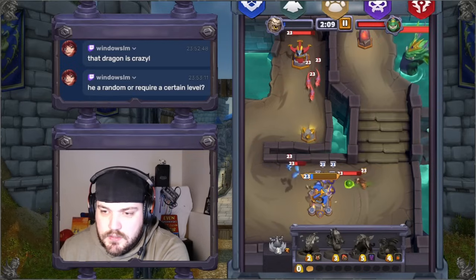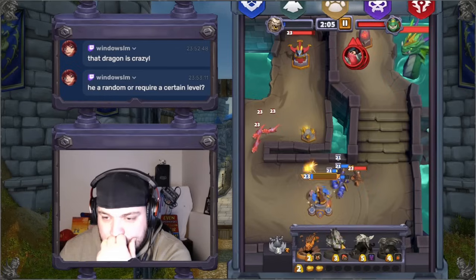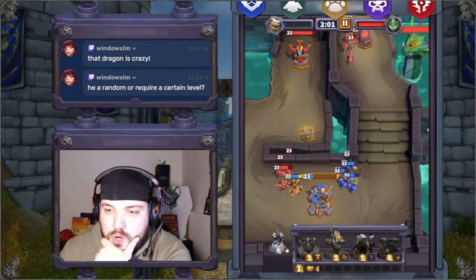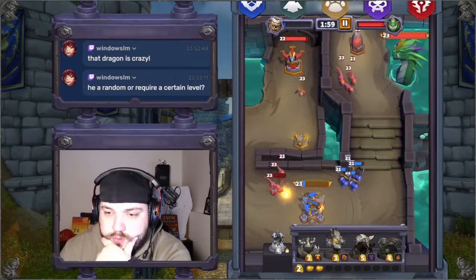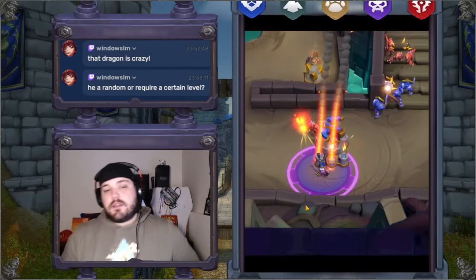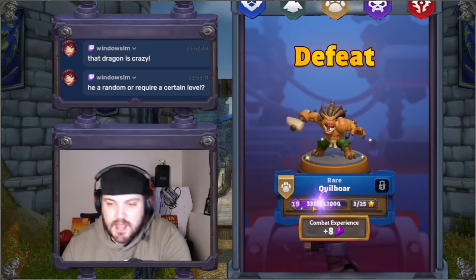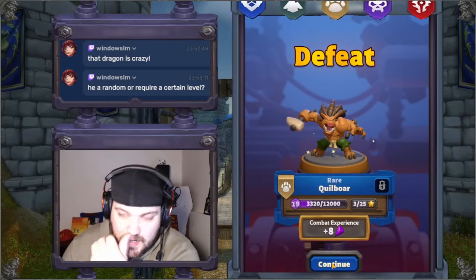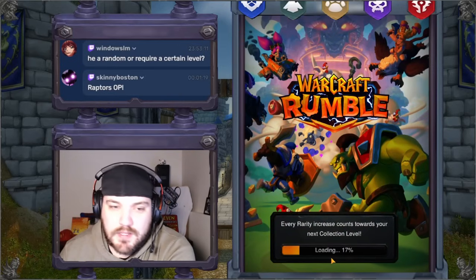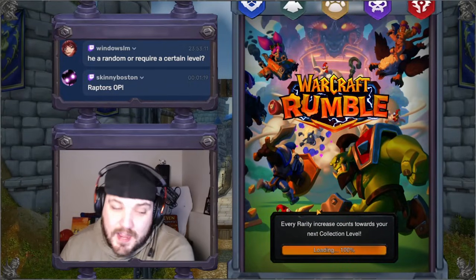We're going to split here. We're getting overrun right now. Oh my god, we lost! We got overrun that time — we had such a bad opening hand. We had to use a dragon which is super squishy unless it's in the right circumstances. All right, well we got one more shot like I said, so let's not mess it up — it's our last one.